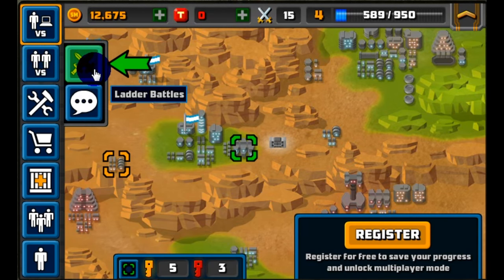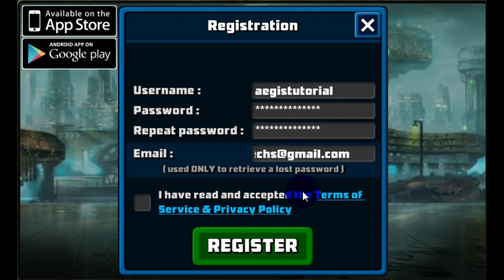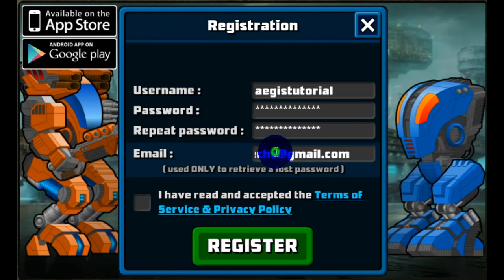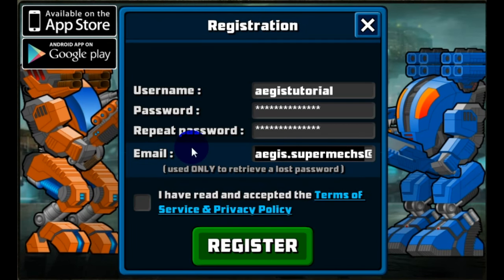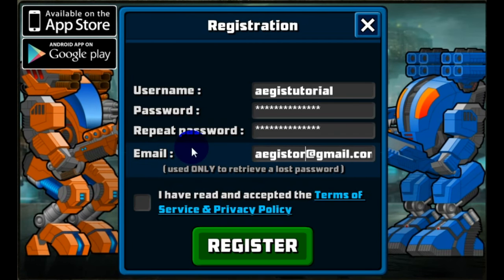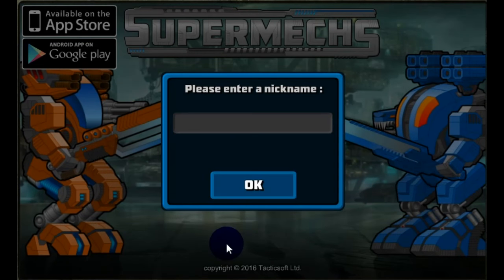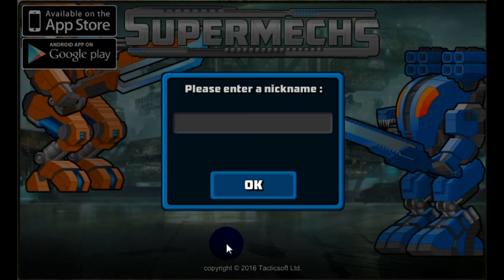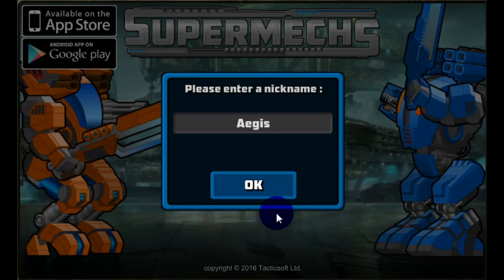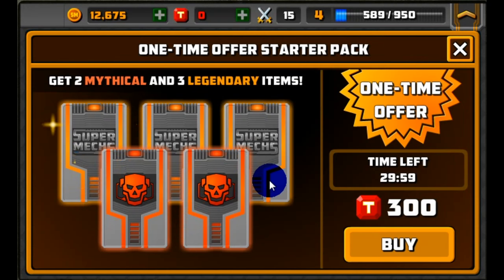The game is now prompting us to go to ladder battles and multiplayer — to do that, we need to register our account. Click the register button, provide a username, password, and email address. Agree to the terms and conditions and click register. You can then give yourself a nickname that shows up in battles — your username only shows up when you post on the forum. Here I put in my name, Aegis.